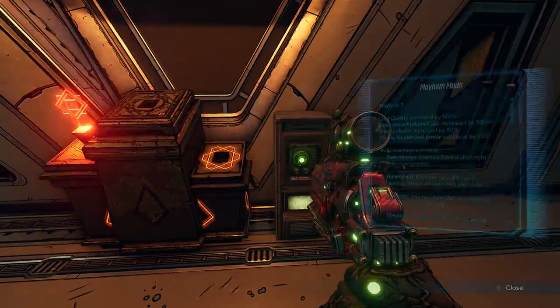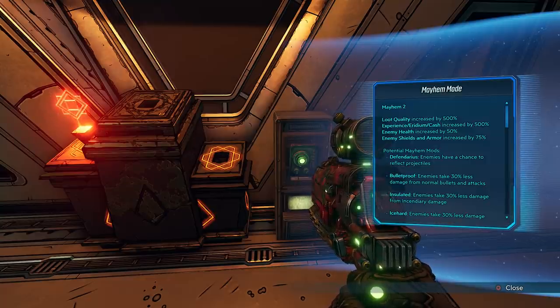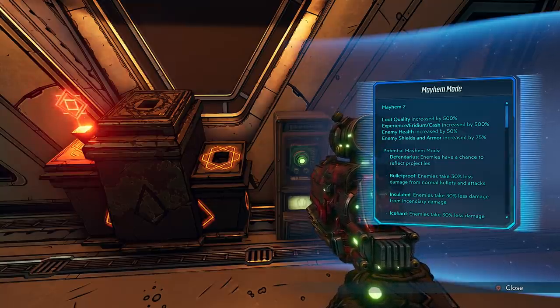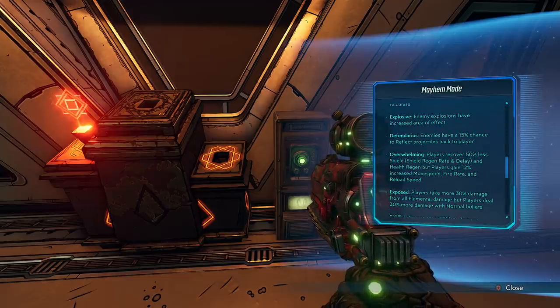Let's activate Mayhem 2 and read about that. Mayhem 2: loot quality increased by 500%; experience, iridium, and cash increased by 500%; enemy health increased by 50%; enemy shields and armor increased by 75%. And then it tells you all the different modifiers there as well.